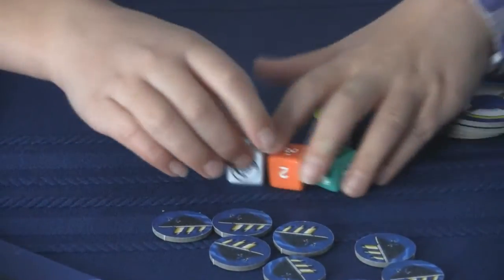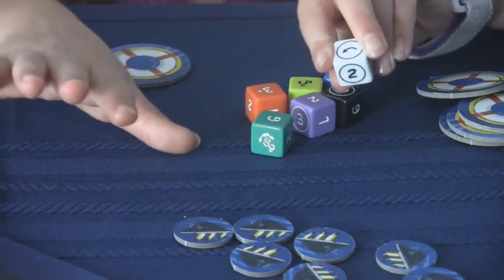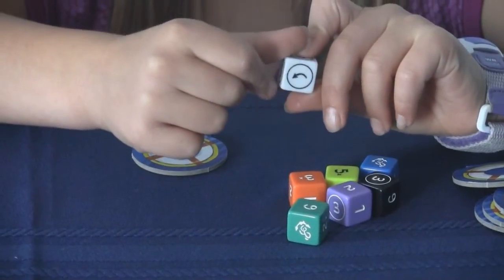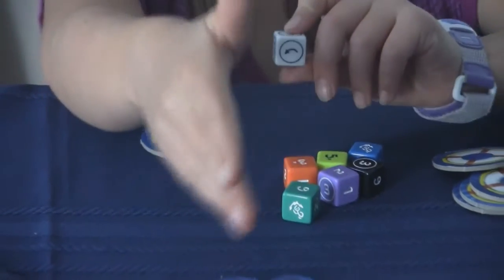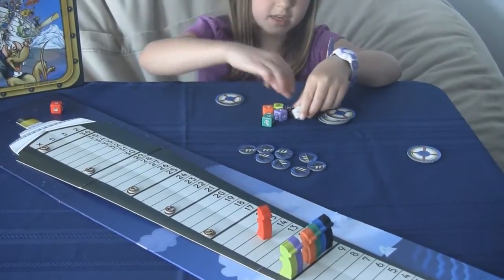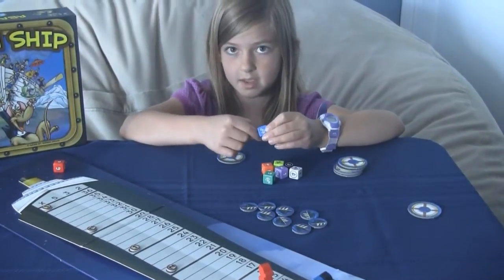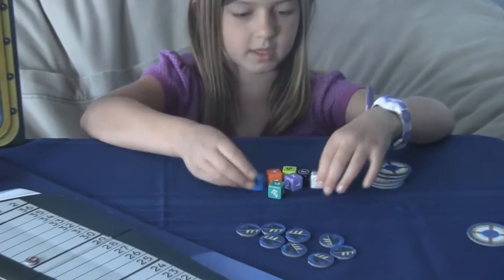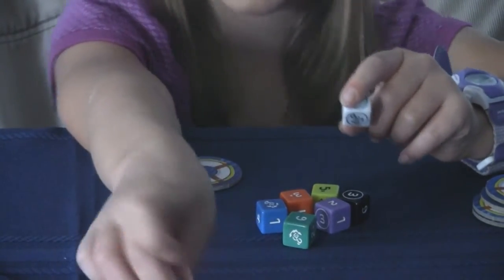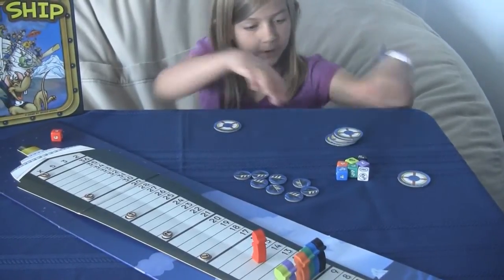What are the other symbols on the dice? The circle means you can move any of the rats — any color. And this symbol means you can move the rat up to the closest position ahead. But if you want to pull one of the colors back, like if it's circled, you would pull the red back to the closest position behind it.